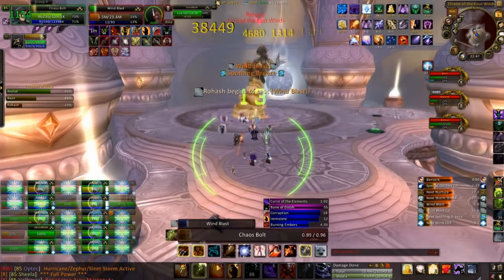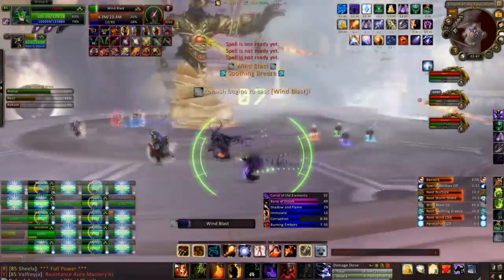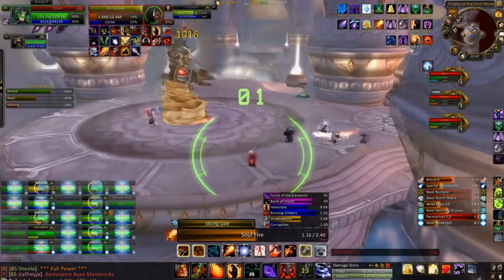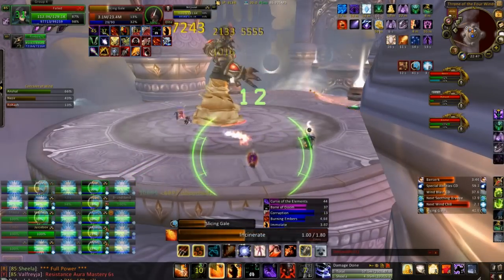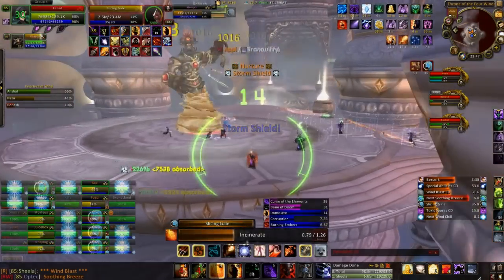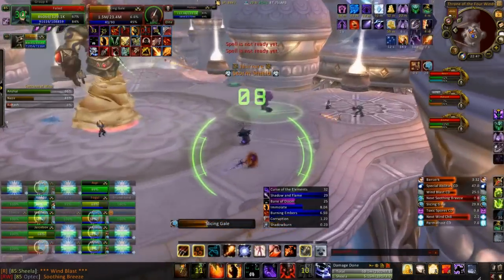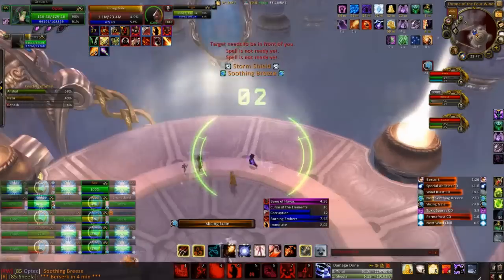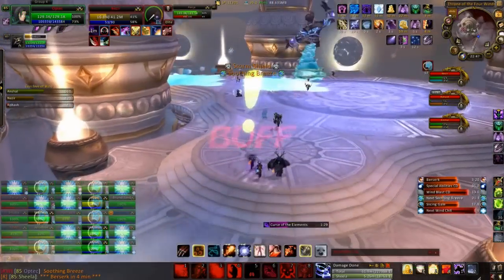Luckily it's a good one, meaning we can all just stand behind him. You can see he's gone to 20% so I've got an additional cooldown to help me get down the shield. On this one it's best to get him to 10-5% and then go back over to the ice platform and help those people DPS down their boss. You want to make sure the wind boss and the ice boss die around the same time. Provided the life boss is on about 50% when the other two die, it's possible with a Heroism to burst him down.